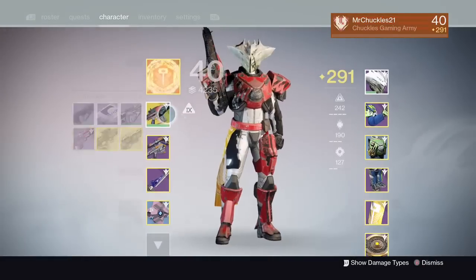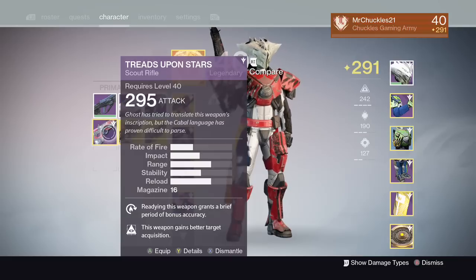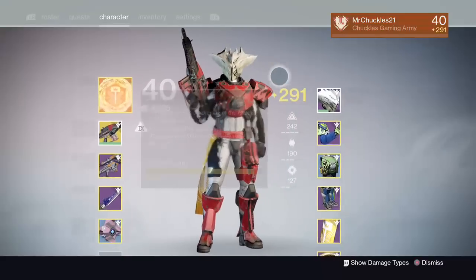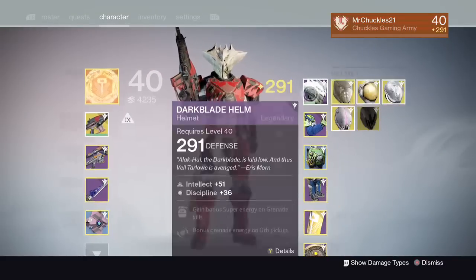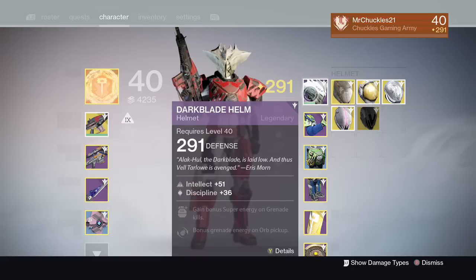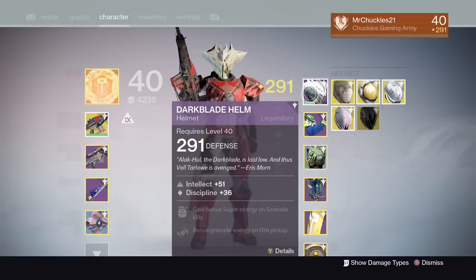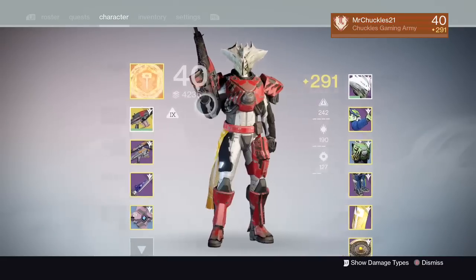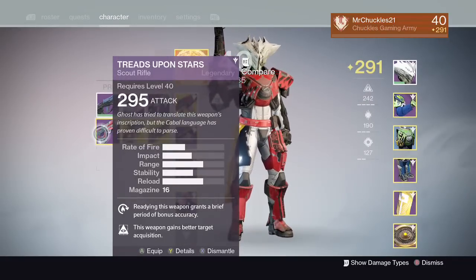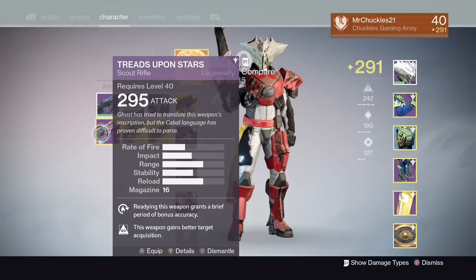If you're wondering what those strike-specific engrams are — one of them is this scout rifle called the Treads Upon Stars. This scout rifle is Cabal-specific, so you can get it from a couple of different missions. My friend Phil got it from the Shield Brothers strike, and two strikes later I got it from the Valus strike on Mars. That big helmet in the back is another strike-specific item — it's an armor piece specific to Darkblade. As of right now, I know there are well over 20 different armor and weapon pieces that are strike-specific to a certain type of enemy or a specific strike. Also, these are not set perks — my friend Phil got the Treads Upon Stars with two entirely different perks, so it seems like you can get certain perks randomized every time you get the weapon.